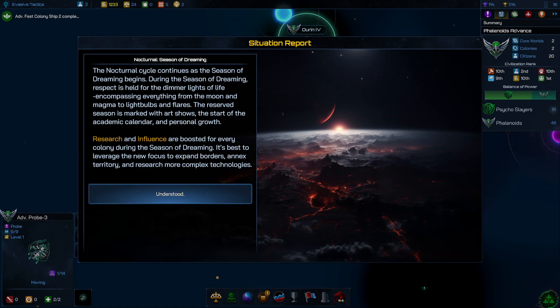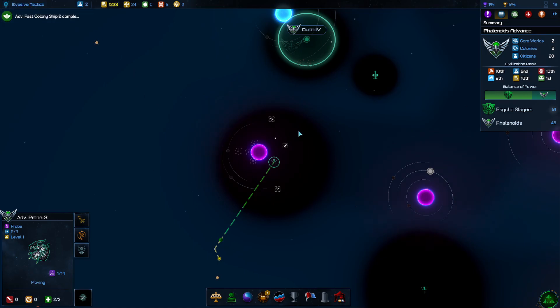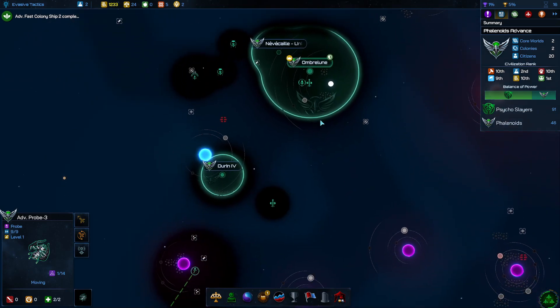Nocturnal Season of Dreaming — this is the seasonal bonus that you get now. Sometimes this screen doesn't pop up, but now I no longer have a growth and manufacturing bonus. You may notice I had a pretty healthy growth rate — well, that's gone now. I'm into research and influence bonuses. My tech learning rates can be a lot higher, so it's a good time to add research.